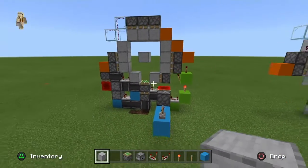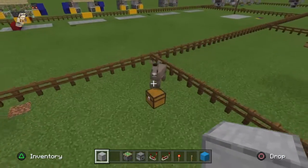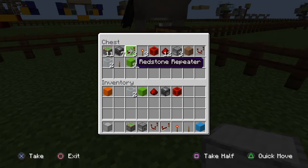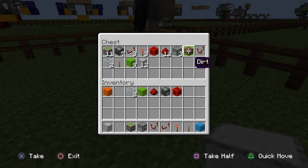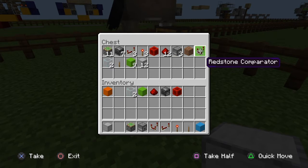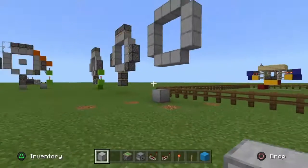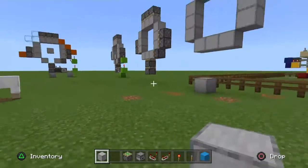For this video you're going to need 11 sticky pistons, 7 observers, 3 redstone repeaters, 1 redstone torch, 1 block of redstone, 12 redstone dust, 3 droppers, 1 piece of dirt, a redstone comparator, 2 blocks of glass, and a lever. These are just for building your door and the area around it.